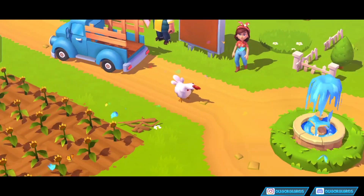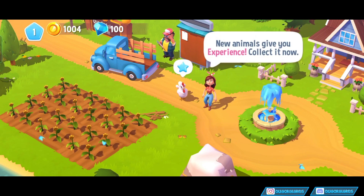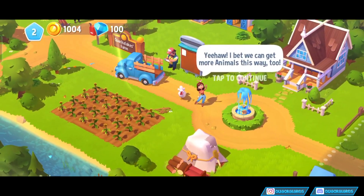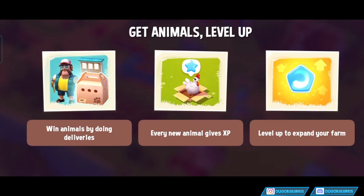Oh my god, look at those eyes going. She is such a babe, actually. And so that's a Leghorn. New animals give experience, so we'll collect this, and that puts us straight up to level two so that we can feel good about ourselves. I will take more of those absolutely babelicious chickens. So get animals, level up. Win animals by doing deliveries. They give XP.